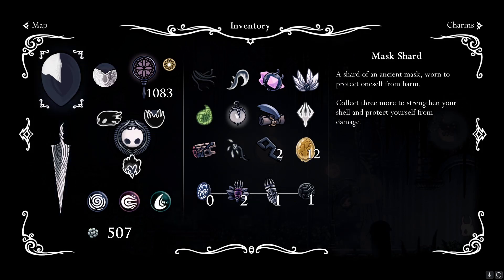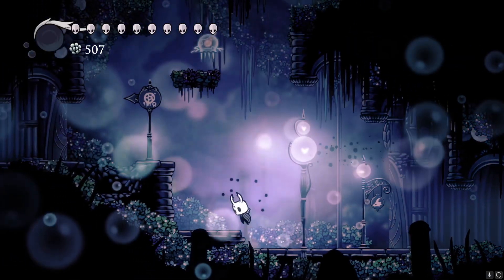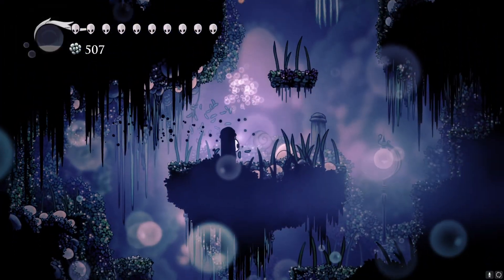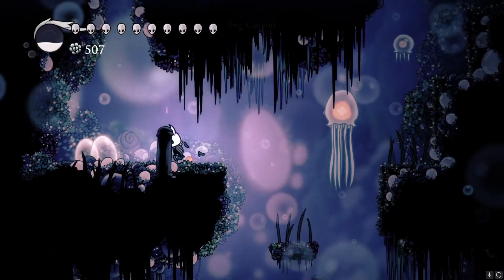I know how to get all three mask shards. One comes from the flower quest, which I'll do later — I want to get comfortable with the Queen's Garden area first. One we missed in the Royal Waterways. And I think the last one is from the Seer, if we get enough dream points. We went to the Seer just last episode so we must remember.